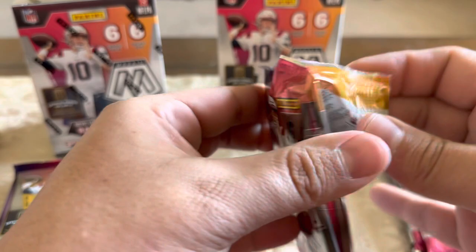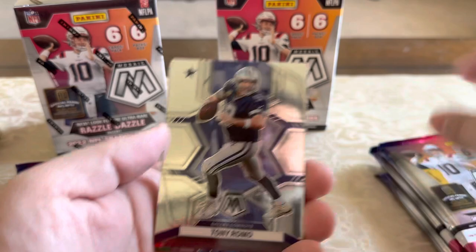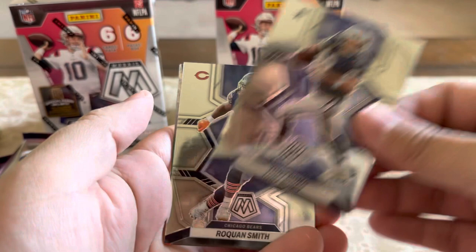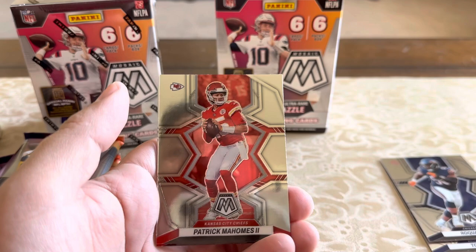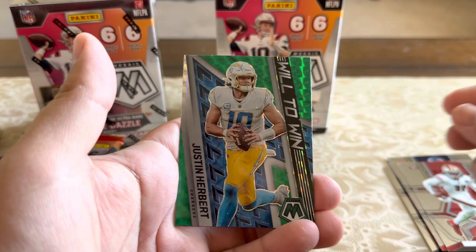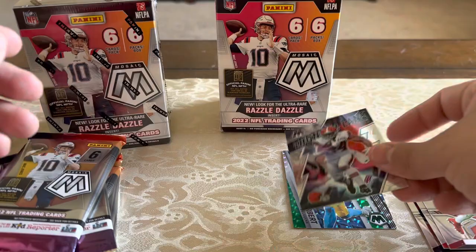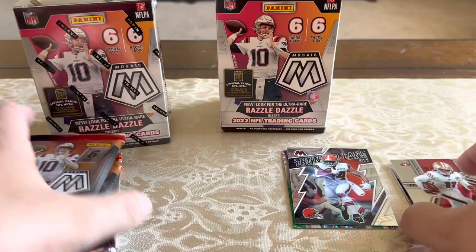These are really nice designs. You can get green Genesis in here, some honeycombs, and of course we're looking for Razzle Dazzle. Pack one: Tony Romo, Roquan Smith, Patrick Mahomes base, Brandon Aiyuk, Justin Herbert, green mosaic Will to Win — that's nice — Thunder Lane, Nick Chubb. That's it for pack one. No rookies.